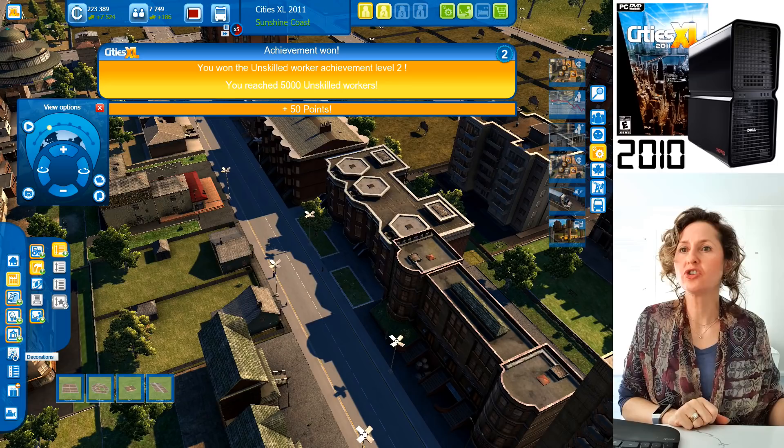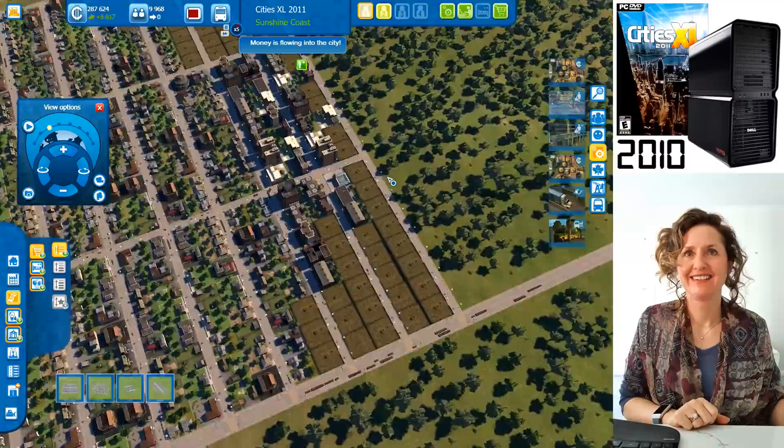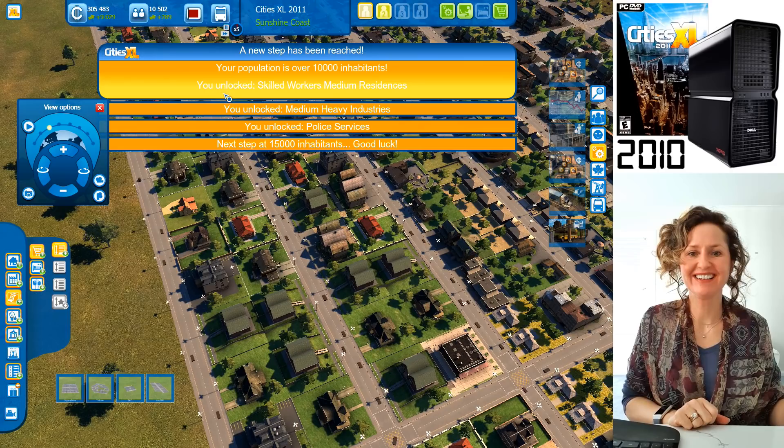We need more shops, and also more industry for jobs. Let's place a few shops down in spots. You can definitely tell this is a poorer medium-density area. Your population is over 10,000 — which unlocks skilled workers medium density!